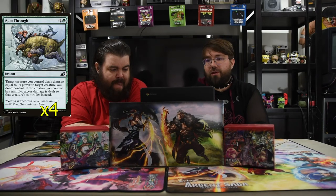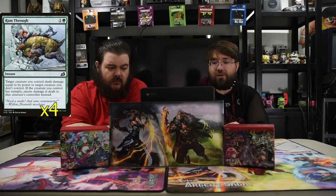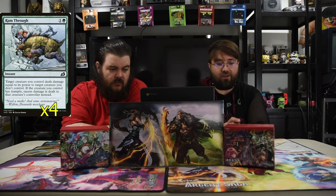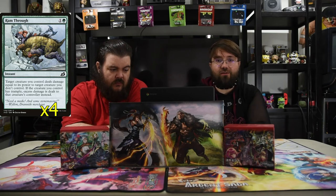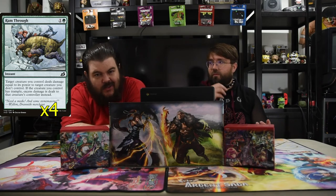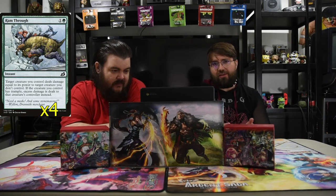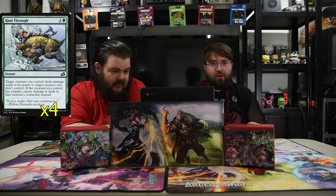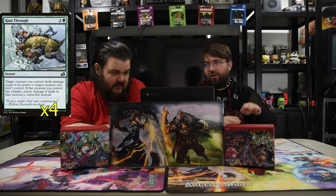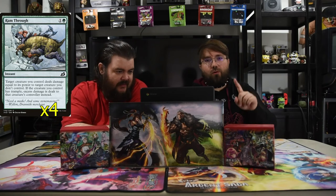Next one is Run Through — it's one and a green instant. Target creature you control deals damage equal to its power to target creature you don't control. If that creature has trample, excess damage goes to the controller instead. I think this is very underrated — it's amazing. The fact that you can just kill that 2/2 utility creature and then they take four damage. It's a two-drop that fights, but it doesn't fight — your dude only deals its damage and gets to trample over if you can. The best thing about it is if you swing with a trample creature, they block, then you just have that creature fight that dude. They take excess damage and then your dude still goes through — they just thought they had won the battle. Before blocks, before damage.